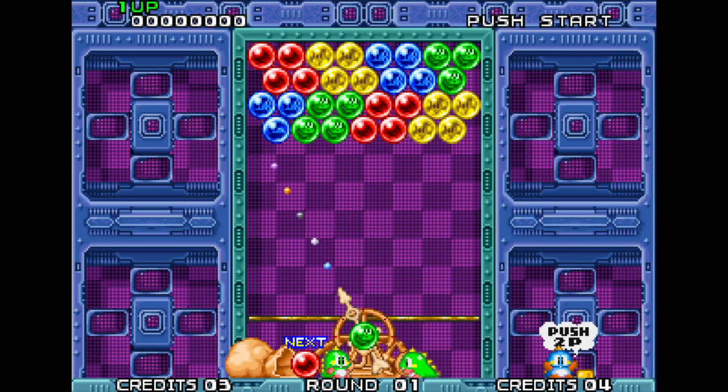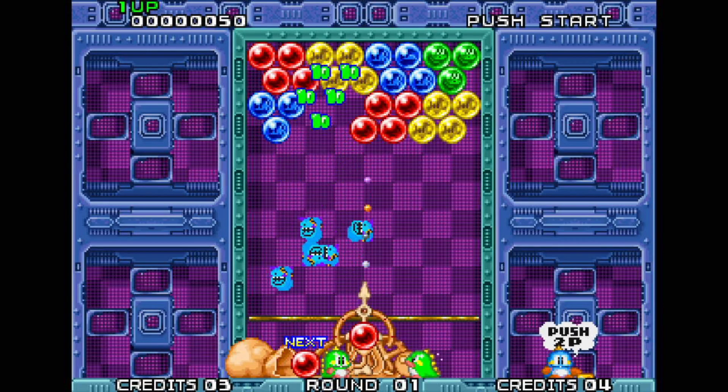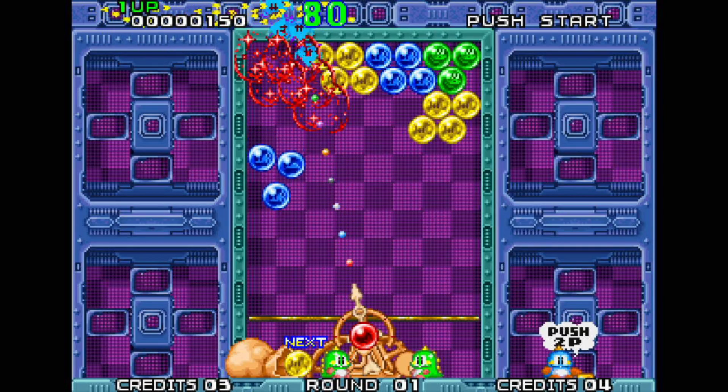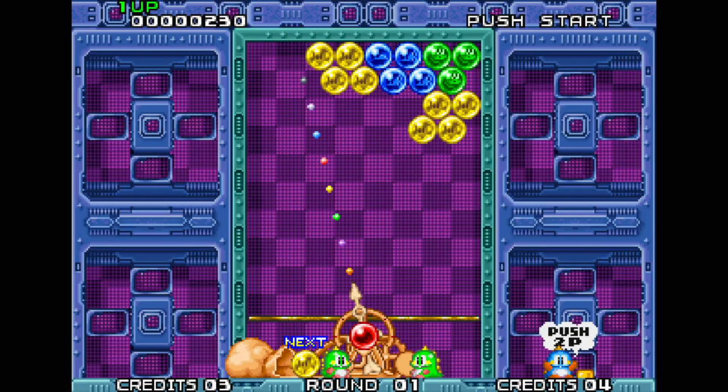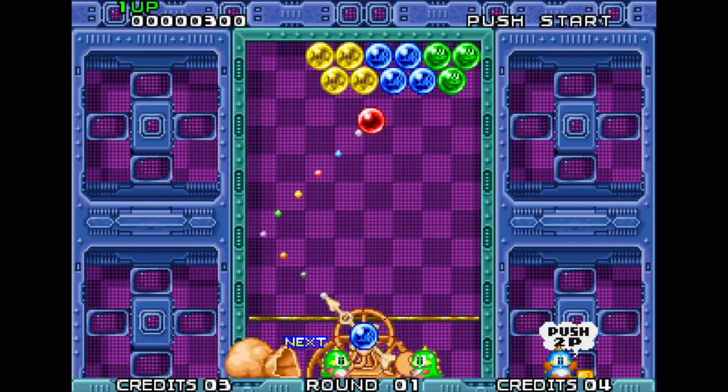The idea of this game is you have to pop the bubbles, and you do that by joining three of the same colour together. Groups that are already joined don't count, as you can see because we've got fours there. But if you add another bubble to a collection like that, they burst.